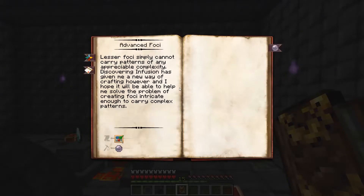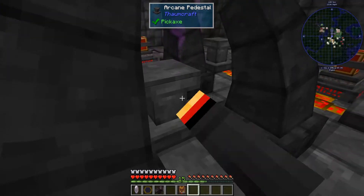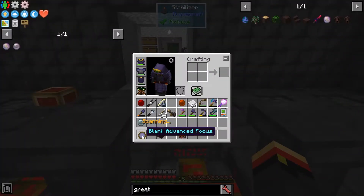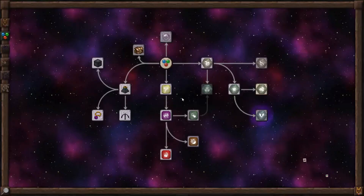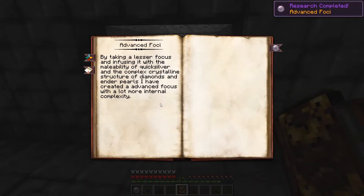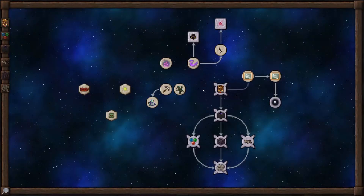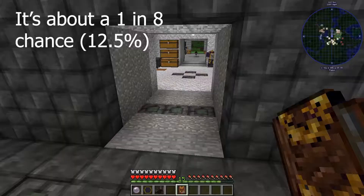Once we get that, there is one further kind of focus which is even better. I'm not sure if we've got what it takes to get that yet — we'll see when we open up this one. Let's go ahead and scan this. And we'll open up Advanced Foci. It looks like no, we don't have what it takes to open up the other one yet. We'll probably need to get a Primordial Pearl and scan that first, which you sometimes get from closing Flux Rifts.